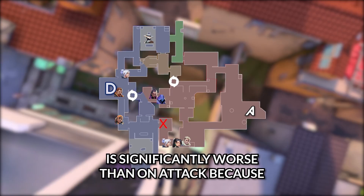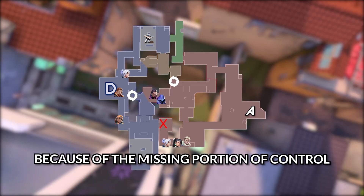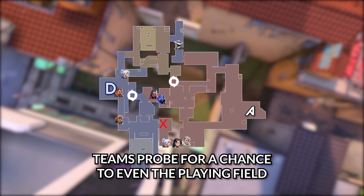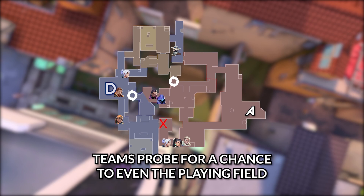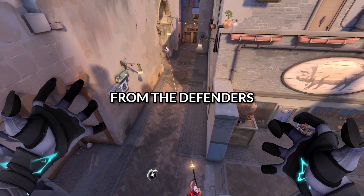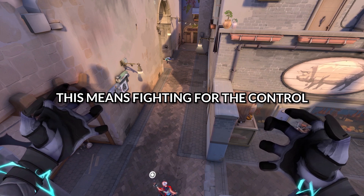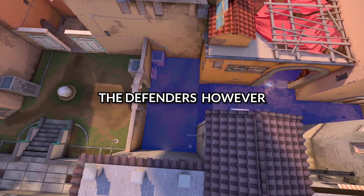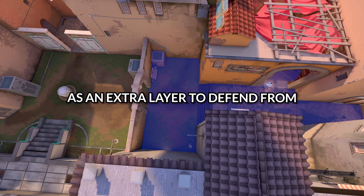Being a man down on defense is significantly worse than on attack because of the missing portion of control. That's why you'll see higher elo teams probe for a chance to even the playing field. The goal of the attackers is to find any aggression from the defenders — fighting for control of the orbs and mid. The defenders, however, are given this map control as an extra layer to defend from.